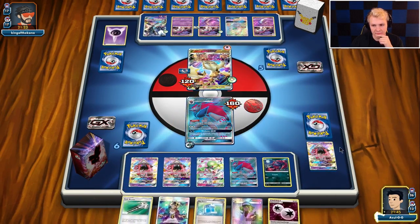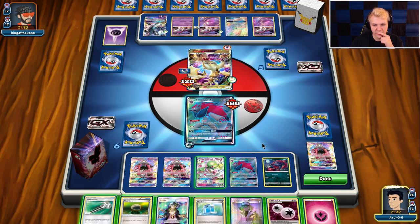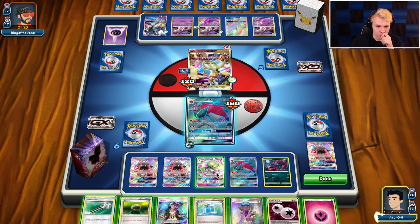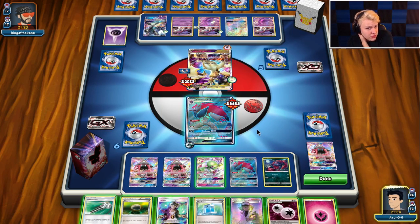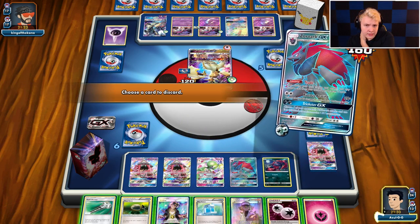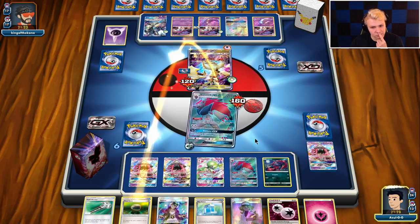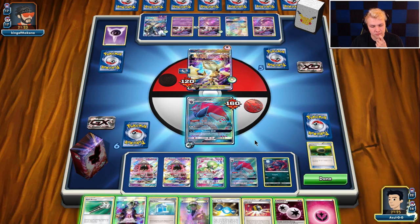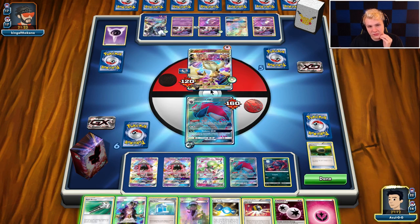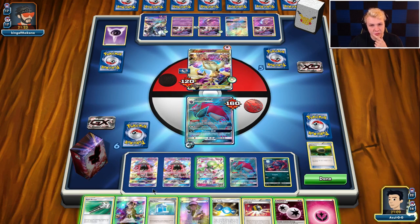There's a Fairy. I definitely want to Float Stone on this turn. I think I'd trade away Float Stone. So Max Potion my active and then attach DCE so the Black Ray doesn't kill it — then we can find more options for Max Potion next turn and KO this. No way to KO this unfortunately.